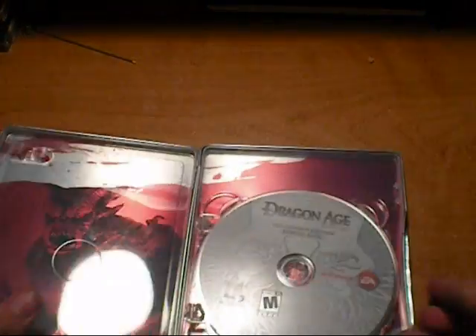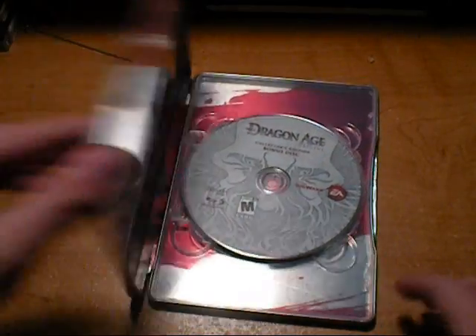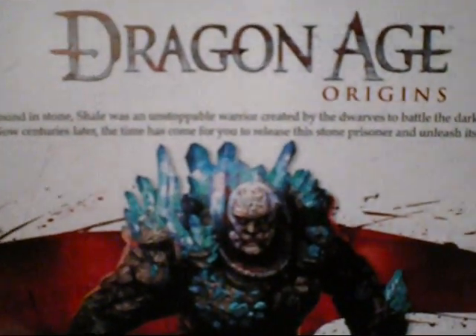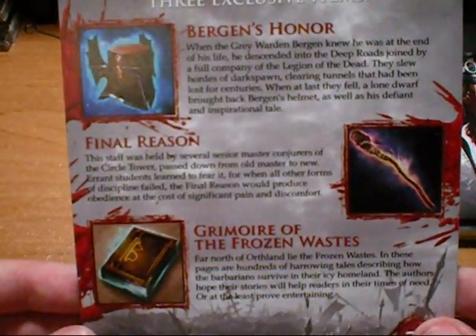So what do you get with the Collector's Edition? You get your bonus disc with all your special features. You'll get the tin case, which is pretty cool. You'll get your manual. You'll get the exclusive Dragon Age Stone Prisoner expansion — again, only if you buy a new copy. Same with the Blood Dragon Armor. Now exclusively you'll get the three in-game items, and the final exclusive thing is, of course, the cloth map.